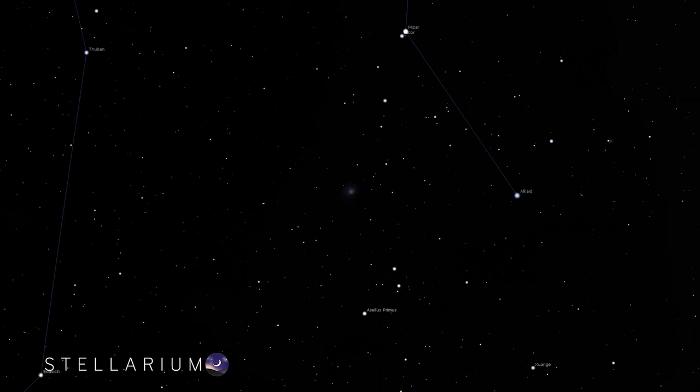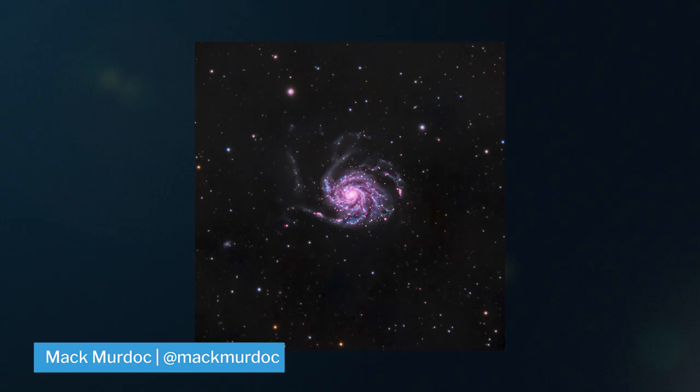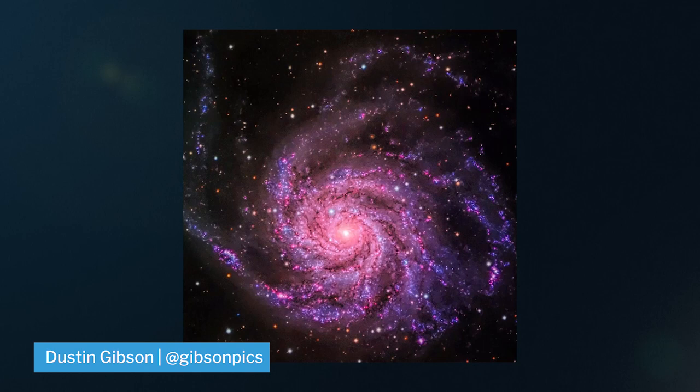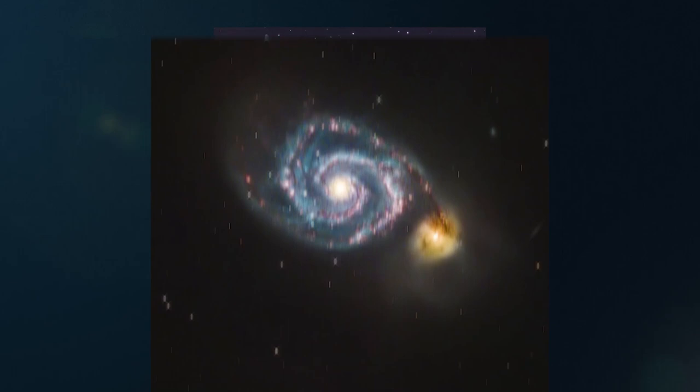At number two, we have the Pinwheel Galaxy, also in Ursa Major, about 20 million light years from Earth. Another great RGB target that is rich in hydrogen alpha as well — picking up that extra bright nebula really adds to the image. You can see in this image how the hydrogen alpha really brings out the bright nebula in the galaxy. The Pinwheel Galaxy is best shot at about 700 to 1000 millimeters.